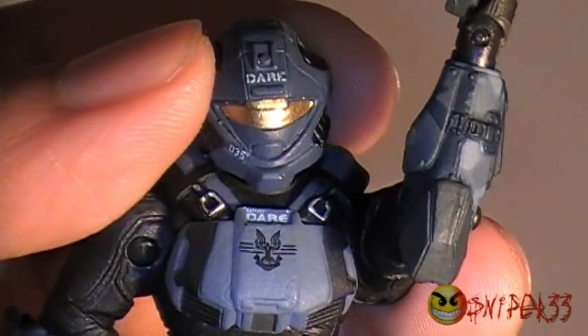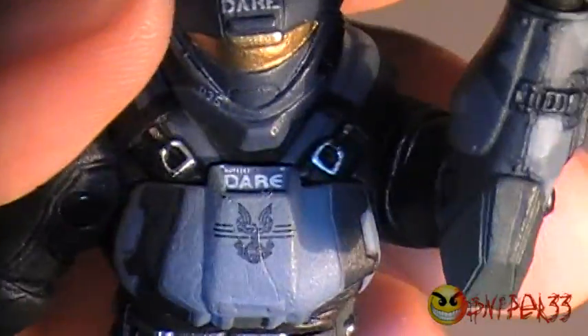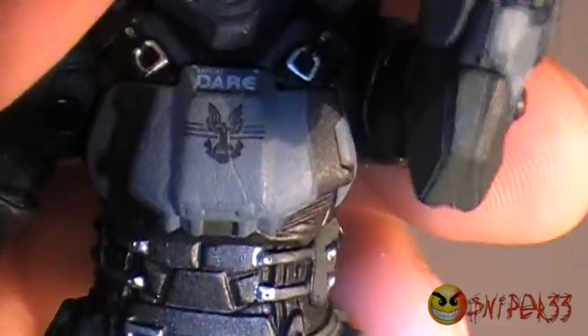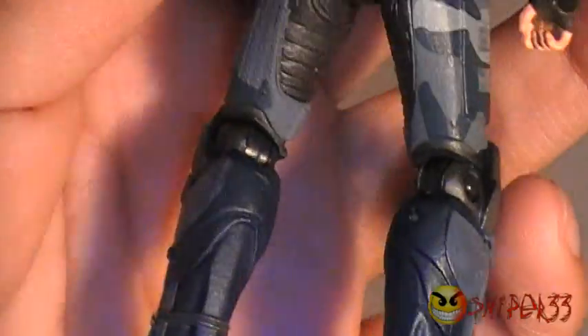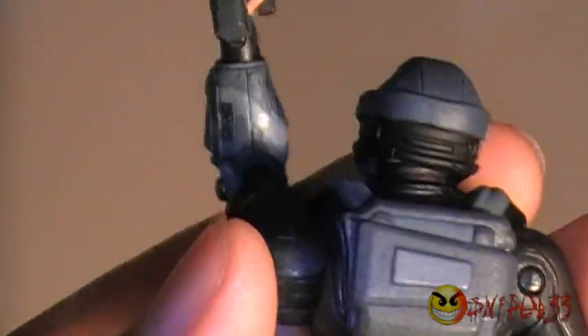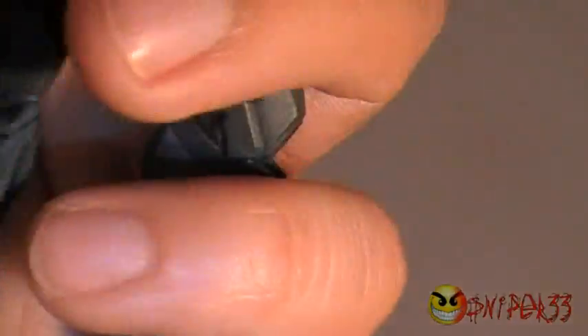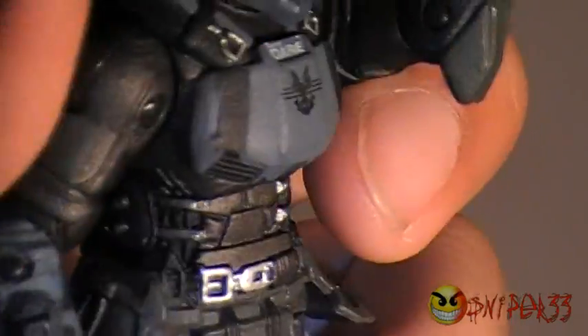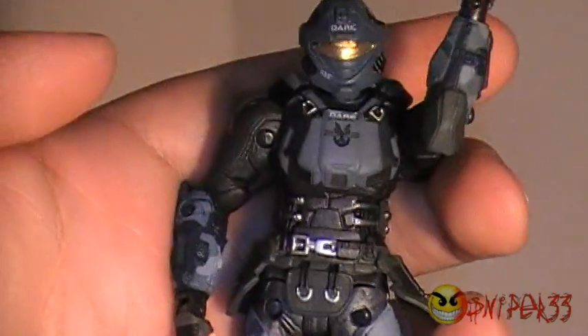She has pretty much all the same armor as in the game, including her specialty recon helmet with her name on it, her chest plate with symbols, and all the nice little straps and buckles. You can especially see in the thigh armor that she has a blue camouflage look to her gear.